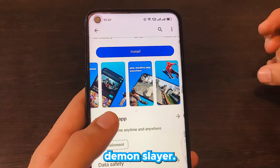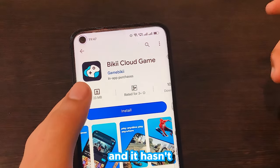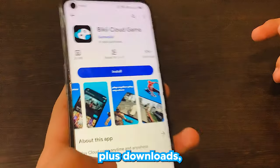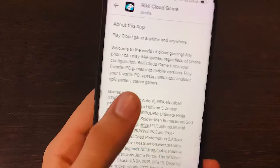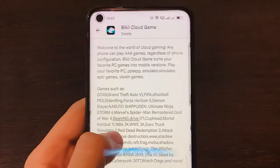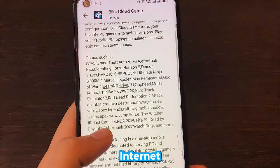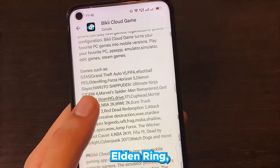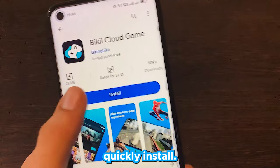This is how we're going to play Demon Slayer Hinokami on this app. It was recently released — it hasn't been more than 20 days — it's just 23 megabytes with 10K+ downloads, making it a fairly young app. It says 'Play cloud game anytime, anywhere' and offers triple-A games regardless of phone configuration. The only requirement is a good internet connection, and it provides games like GTA 5, FIFA, eFootball, Elden Ring, Forza Horizon 5, and Demon Slayer. Let me hit install.